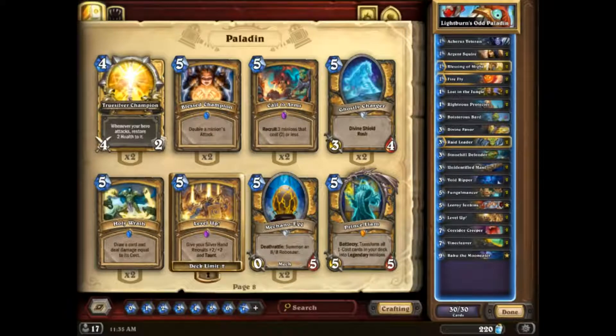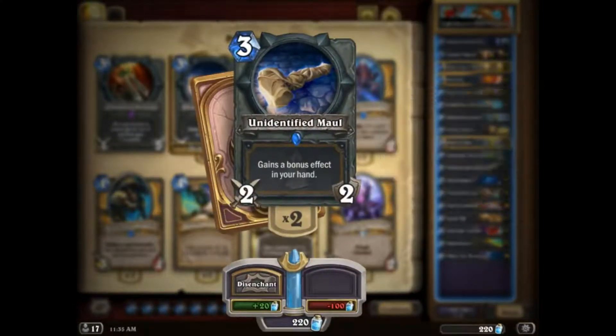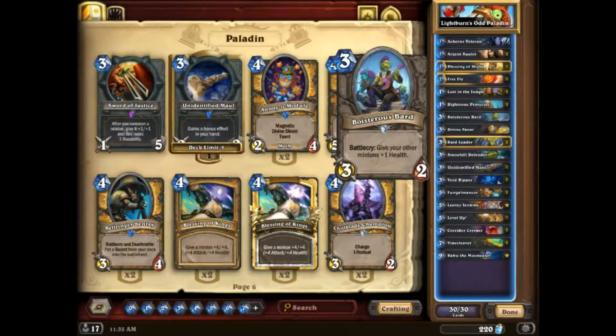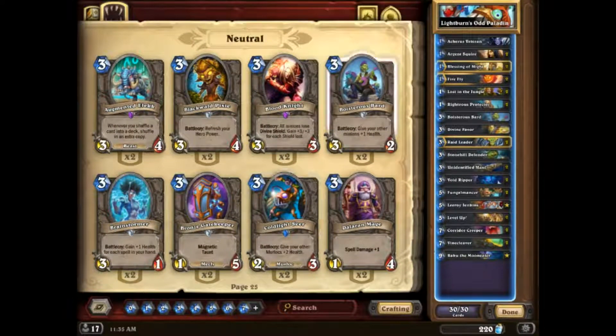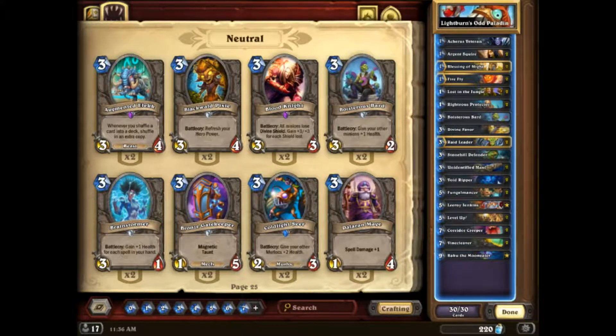That combo of Odd Paladin and Level Up is never going away. I don't expect to see Odd Paladin ever disappear from a meta purely because of the infinite value it generates with its hero power. This is Burnzod's Paladin, which was the list Vicious Syndicate used. It runs Bolster, which helps because for a long time Despicable Dreadlord in Warlock lists cleared all your 1/1s. Bolster also helps because if you buff your Silver Hands and then Level Up them, they're at four health instead of three — a big deal against Dustbreaker that Priest was running. Boisterous Bard is pretty cool — it also helps in aggro matchups because you get better value trades. Odd Paladin, really strong.